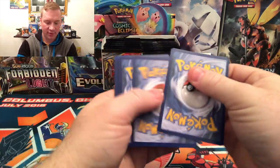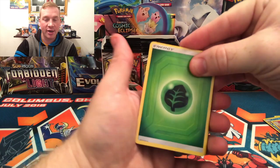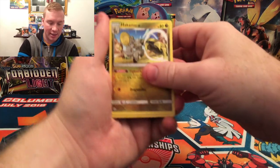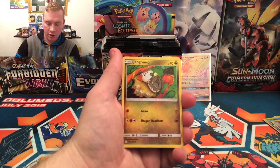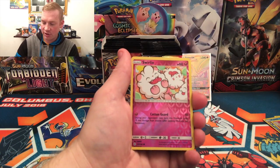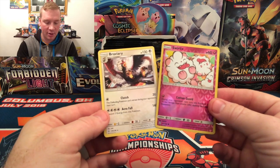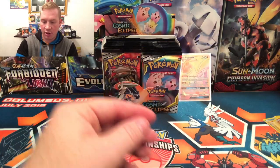If you guys are here at the premiere, thank you so much for being here — we really do appreciate it. We try very hard to get out good content, new content, as often as we possibly can. Hakamo-o, Roltz, Passimian, Jangmo-o, Rowlet, a Skrelp. Reverse is a Swirlix to go along with that Slurpuff. And a non-holographic rare Braviary — Clutch: defending Pokemon can't retreat. At Aerofall, you have to discard two energies to do 140 damage.